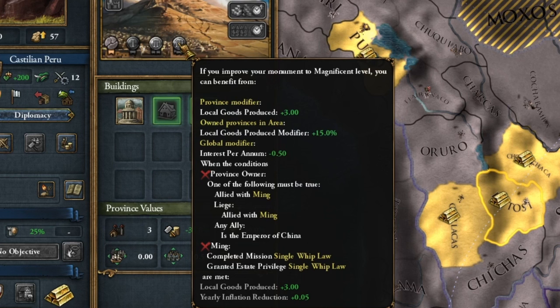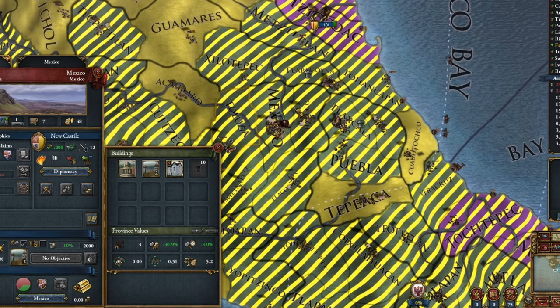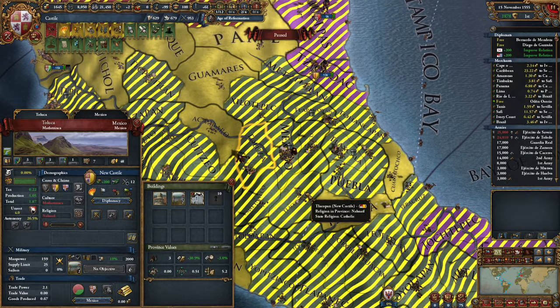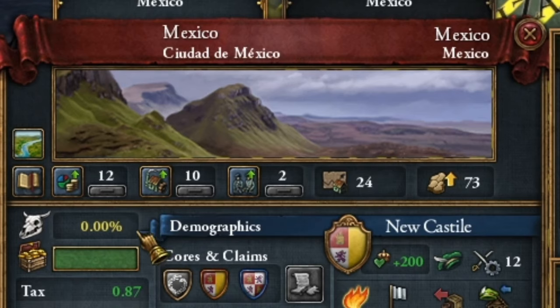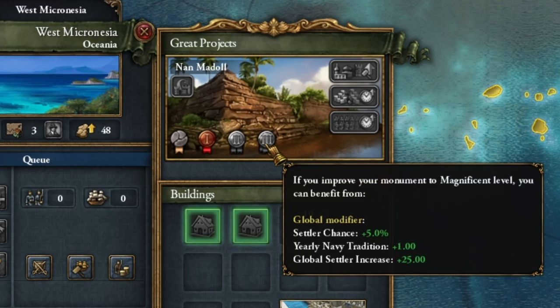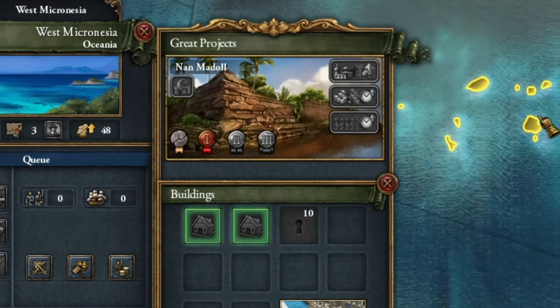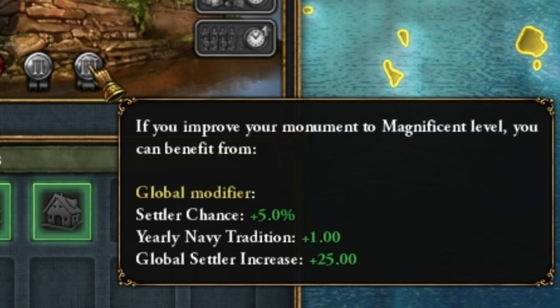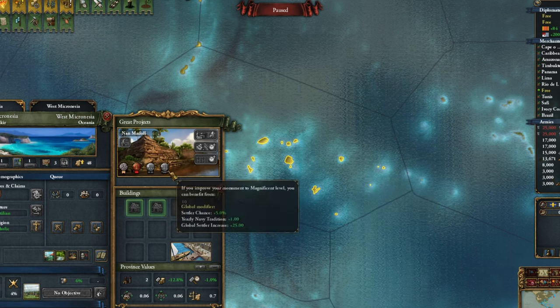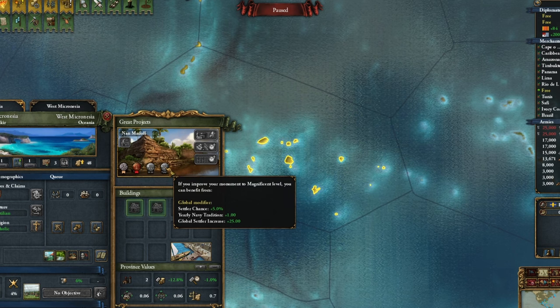The third monument is Cerro Rico del Potosi, also working like the previous monument and increasing gold production. Interestingly, this monument has been somehow changed - there are some bonuses for Ming, I don't know why. One of the more important things will be converting provinces with gold to Catholicism, because later we will be developing them. See how developed Mexico is, and yet another very important monument I totally forgot I already captured - it accelerates colonization. We want to capture and develop it.